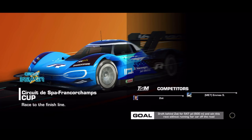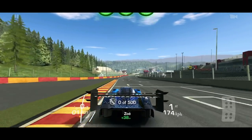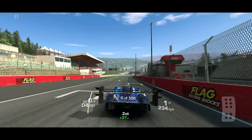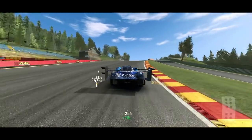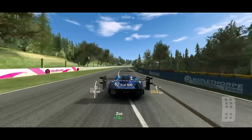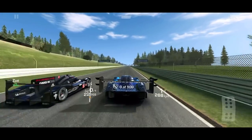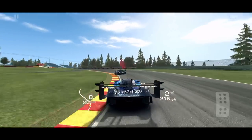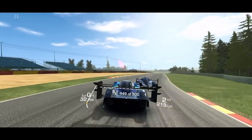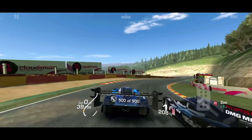The strategy here is: let Zoe overtake you, draft her for 500 meters, then pass her back and win. I'll make Zoe push me all the way up Eau Rouge, and once I near the chicane I'll let her pass because she is weak in the chicane — well, not weak, the LMP1s just can't take it full throttle like we can. We take it way faster. Let the Porsche go — look, I'm on the brakes, I don't want to plow into her. I've already got my drafting in; I'll take the lead back at the hairpin. Thank you, Zoe.